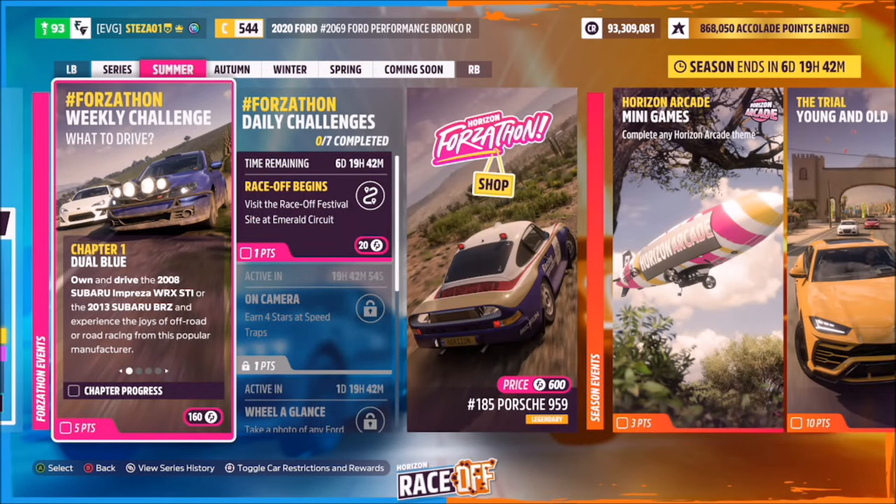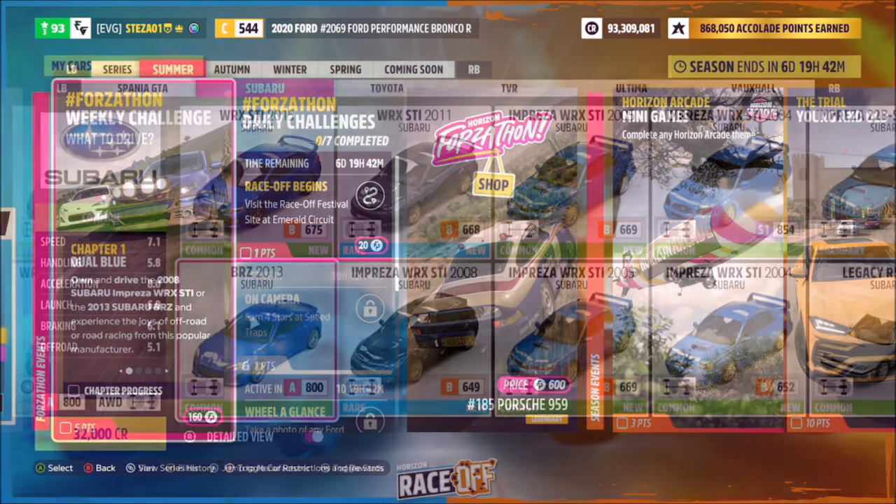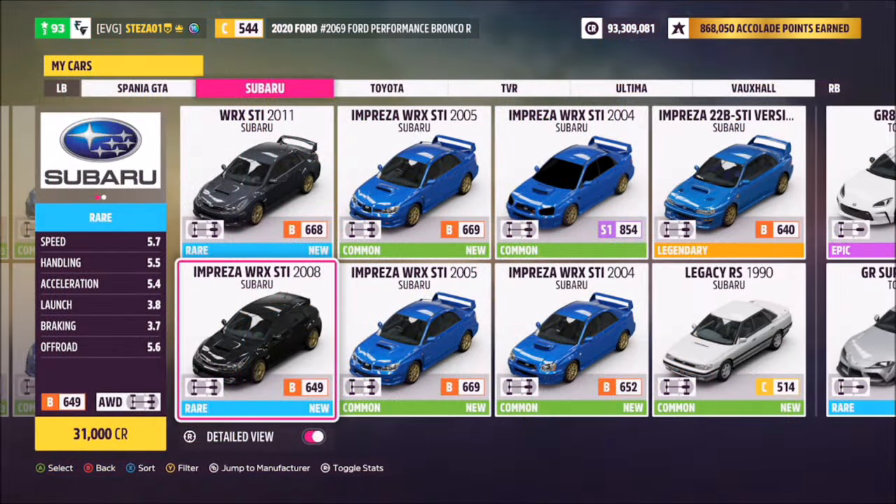Hello and welcome back to the channel. This week's Forzathon guide is called 'What to Drive', which wants you to use either the 2008 Subaru Impreza WRX STI or the 2013 Subaru BRZ to complete all the challenges.